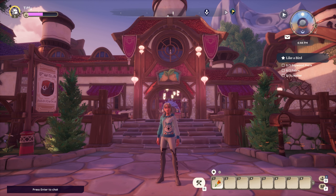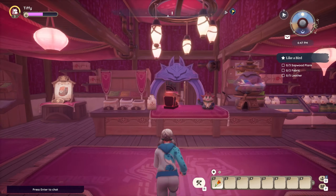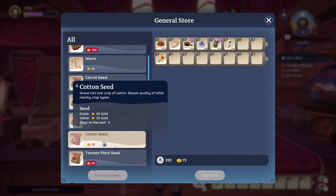Now for cotton, you can buy your seeds from the general store, and then you can plant them in one of your gardening plots.